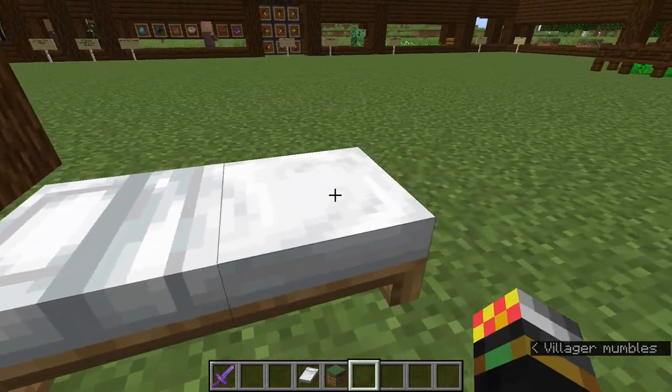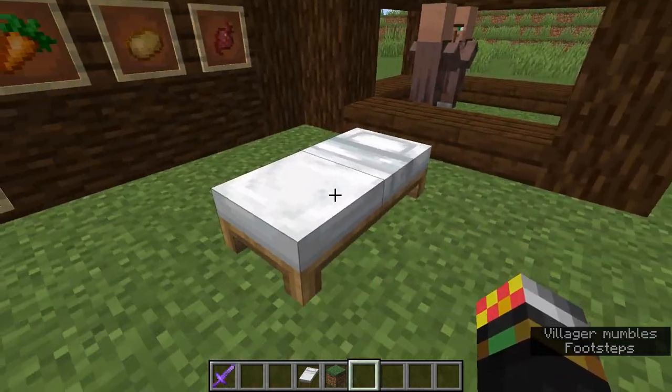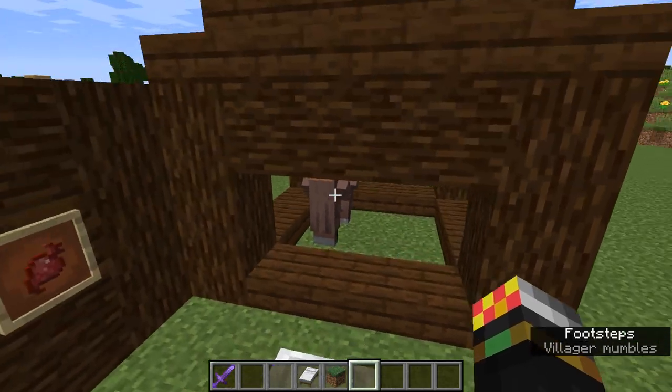Another thing to take into account is that the bed also needs to have two blocks on top of it that are clear, so that the baby villager can jump on them.